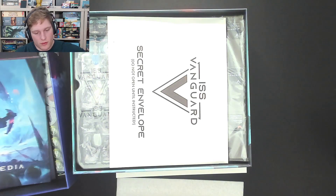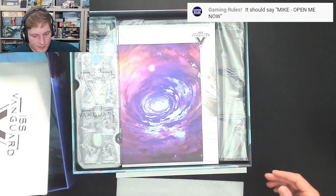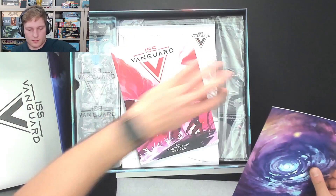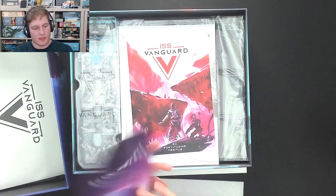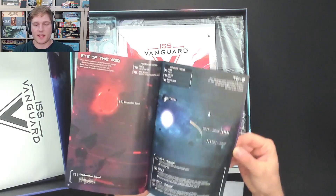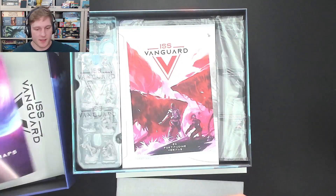Secret envelope — do not open until instructed. Okay, I won't. And then we've got two little books here: system maps. Oh yes, this is the actual systems that you fly the ship around in. Spoilers, so let's not look at those. I guess that was a sneak preview.